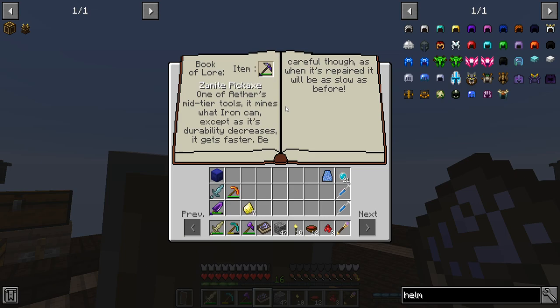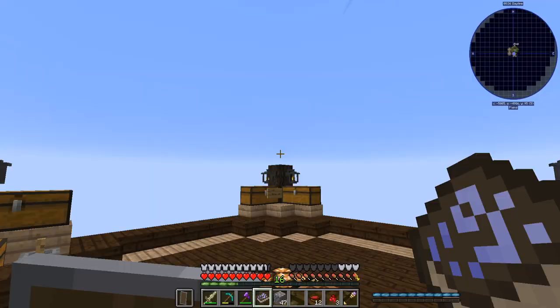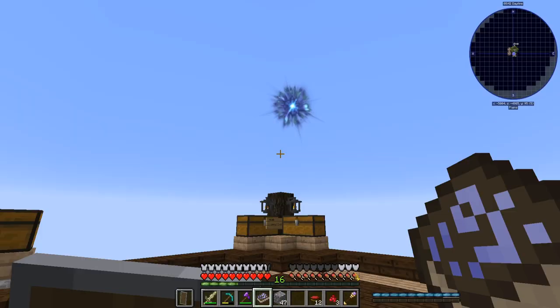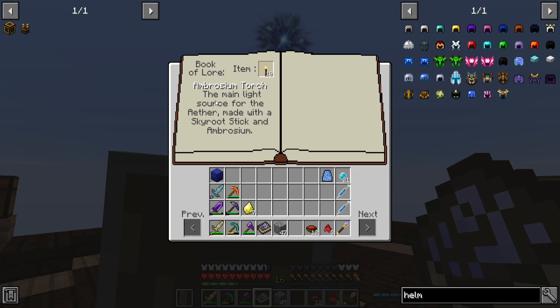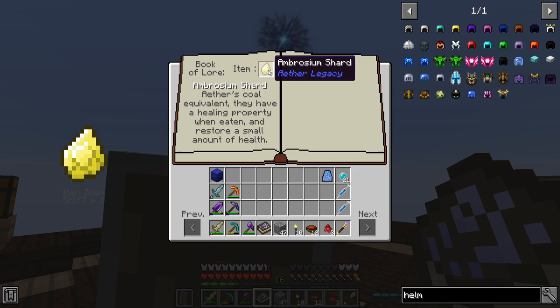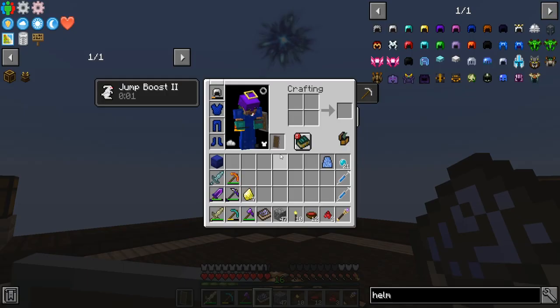Then I've got the Zanite pickaxe — one of the Aether's mid-tier tools. It mines what iron can, except as its durability decreases it gets faster. Be careful though, as when it's repaired it will be as slow as before. And the ambrosium torches — the main light source for the Aether, made with a skyroot stick and ambrosium. If I put the ambrosium shards in here, it says Aether's coal equivalent, and they have a healing property when eaten — you can eat these and restore a small amount of health. Then the invisibility cloak: makes the wearer completely invisible, mobs cannot see you, so they cannot attack you.